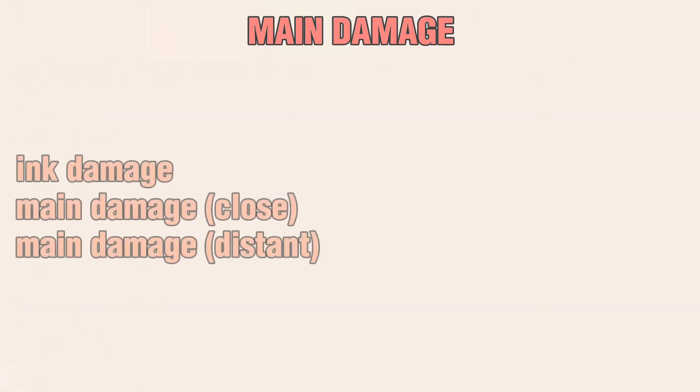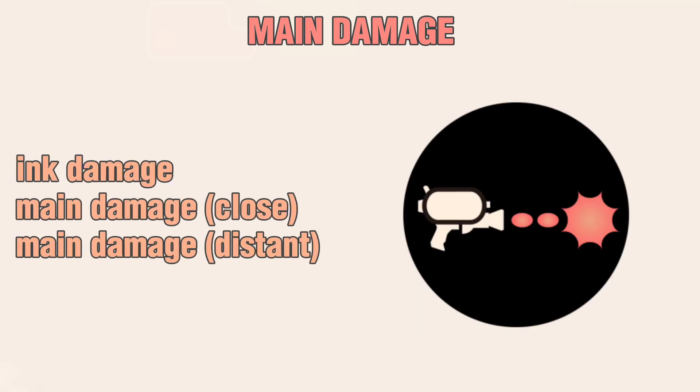Chips that affect Main Damage are Ink Damage, Main Damage Close, and Main Damage Distant.